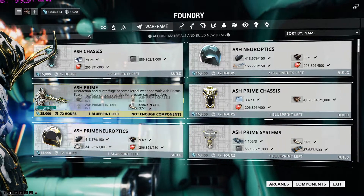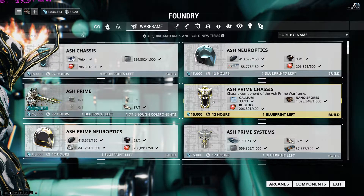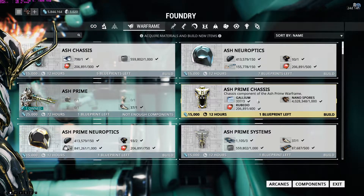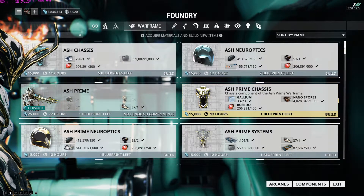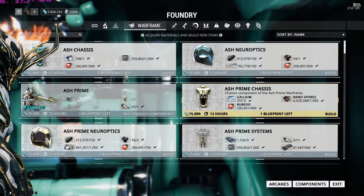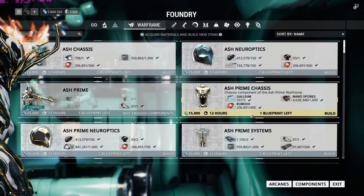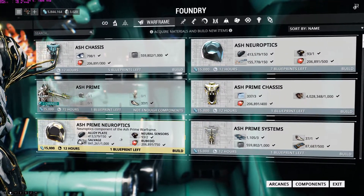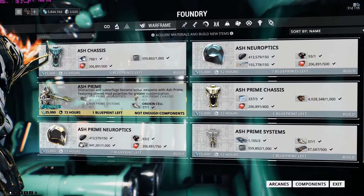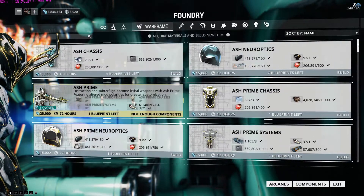This is just a blueprint. Within it, it tells you what materials you need. To build the Ash Prime Chassis I need Gallium — I have 337, I need 3; Nanospores — I have 4 million, I need 1000; and Rubedo — I need 400, I have 206,000. You build the Neuro, Systems, and Chassis, and once they're built you can build that Warframe.